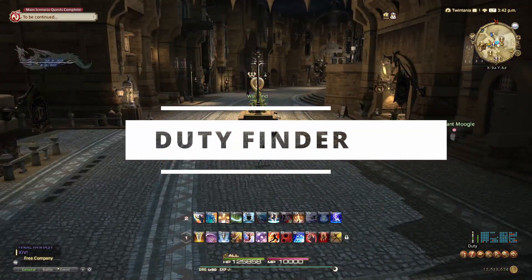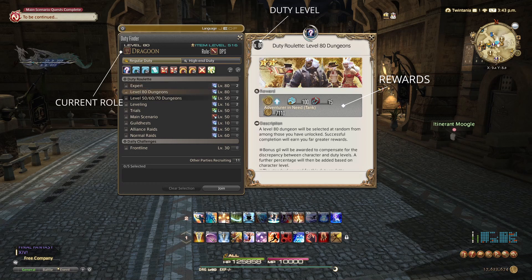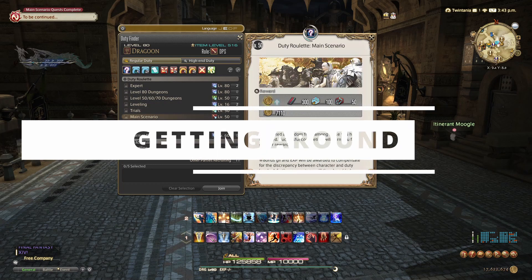Let's have a look at the Duty Finder. This is the go-to method for joining all of the content I have just mentioned. We can find it in our main menu after progressing to an early stage of the main story questline. Here we can see all the dungeons, trials and raids we have unlocked, along with other content such as the Gold Saucer. Our first tab shows us roulettes, which are daily boosts we can do for much higher XP and high end rewards. Make sure to familiarise yourself with the Duty Finder early on.